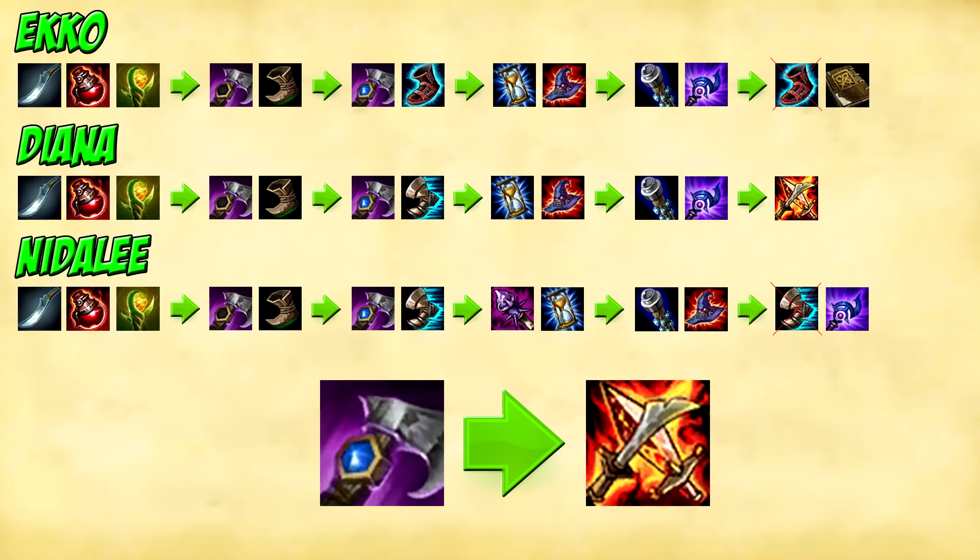I will start off with Echo. I will still start with a Hunter's Machete, 2 health potions and a Warding Trinket, into Trailblazers upgrade and boots. After that I'll get the Rune Glaive enchantment and the cooldown reduction boots. This now no longer offers you 40% cooldown reduction, it will only go up to 30%. This is still a good enough amount for me, but if you want to have that 40% cooldown reduction you can just adapt your runes to have 10% cooldown reduction in it.